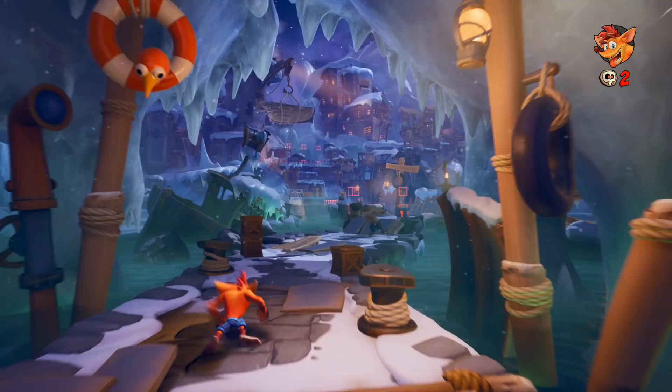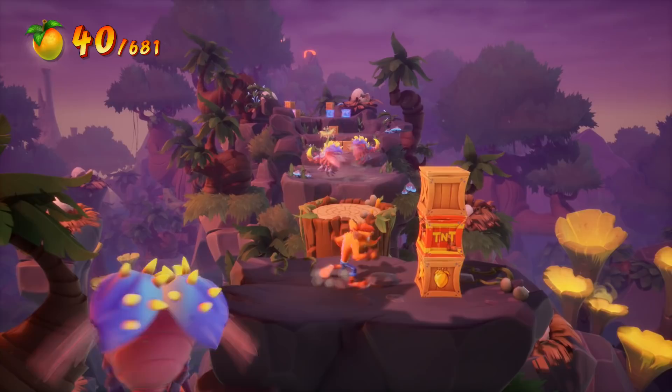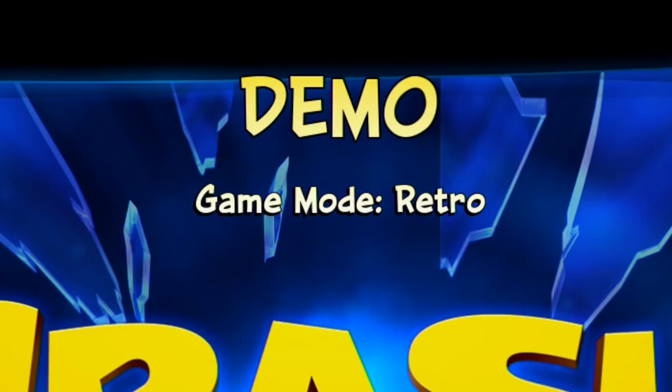Before we move on I want to talk a bit about the two different game modes. If you pick Modern you'll have unlimited lives, so every time you die you'll respawn back to the checkpoint and never get a game over screen. Instead of a life counter you'll just have a death counter. On this mode you can get the golden wumpa crates which count as 25 wumpa fruits. If you pick Retro mode it's just like the originals — you get a life counter, and if you lose them all you get a game over. The golden wumpa crates in Retro mode are replaced with life crates.